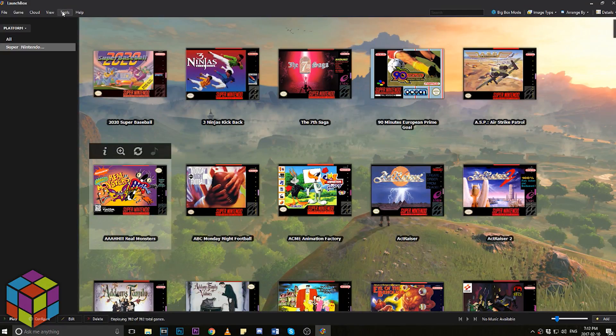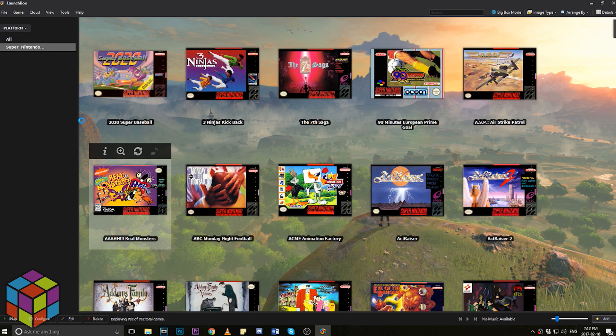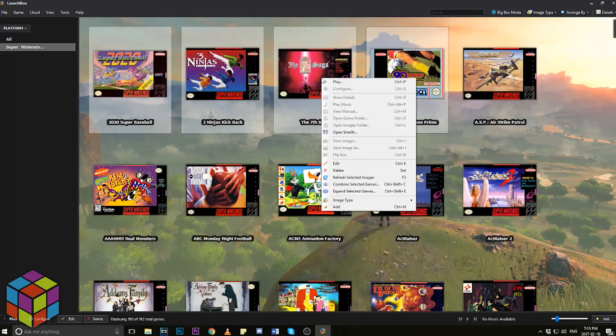A new Consolidate ROMs feature is available under the Tools menu in Launchbox, where you can combine ROMs for existing collections just like the imports from last week. A new Combine Games and Expand Games feature has also been added so you can manually group and ungroup your games.